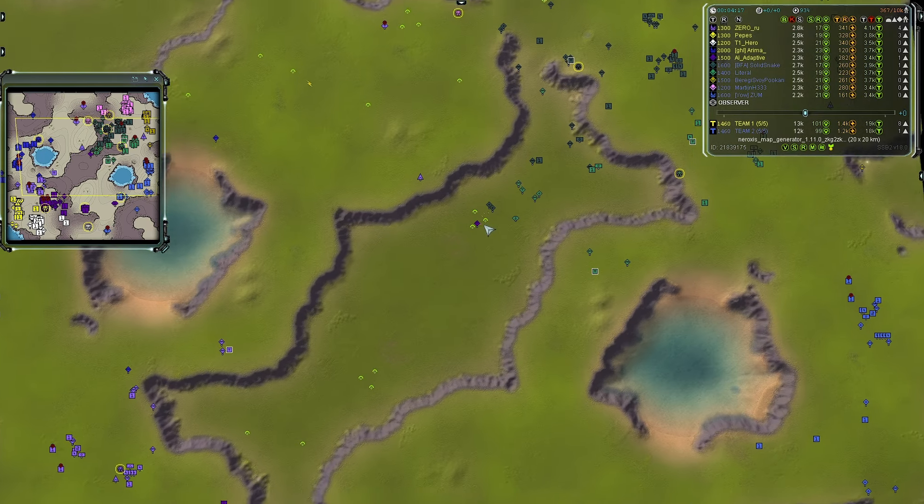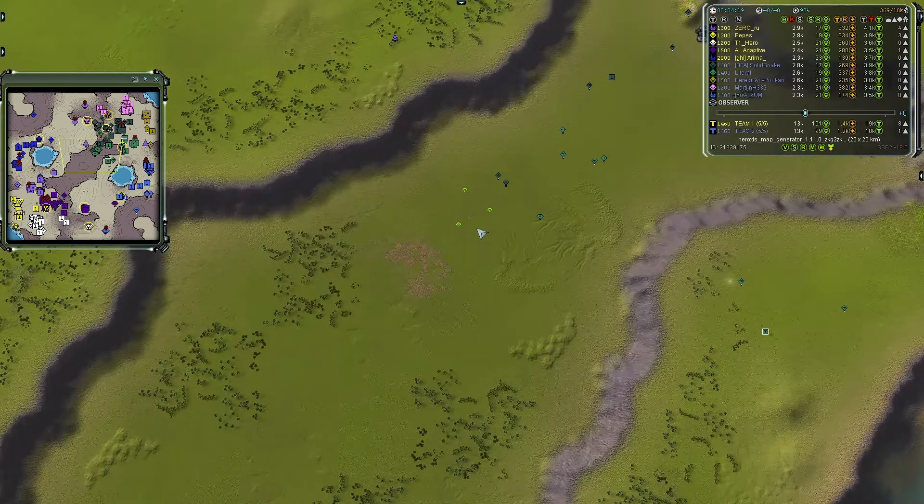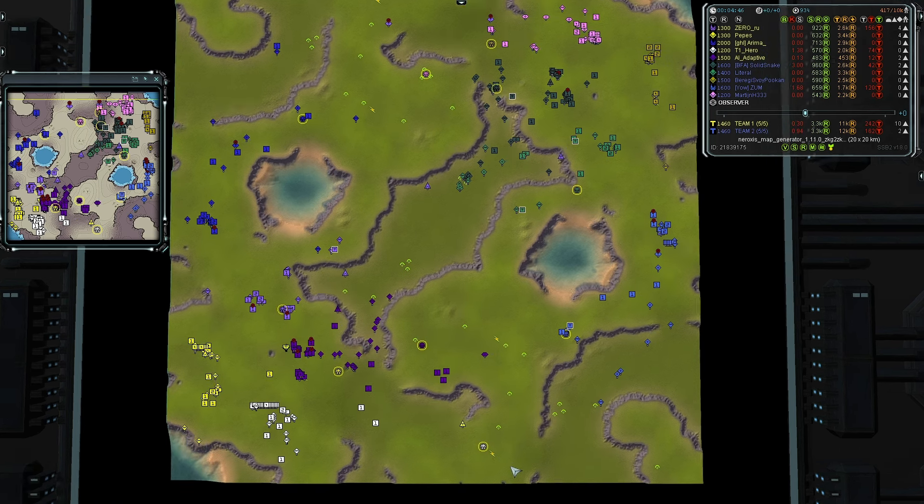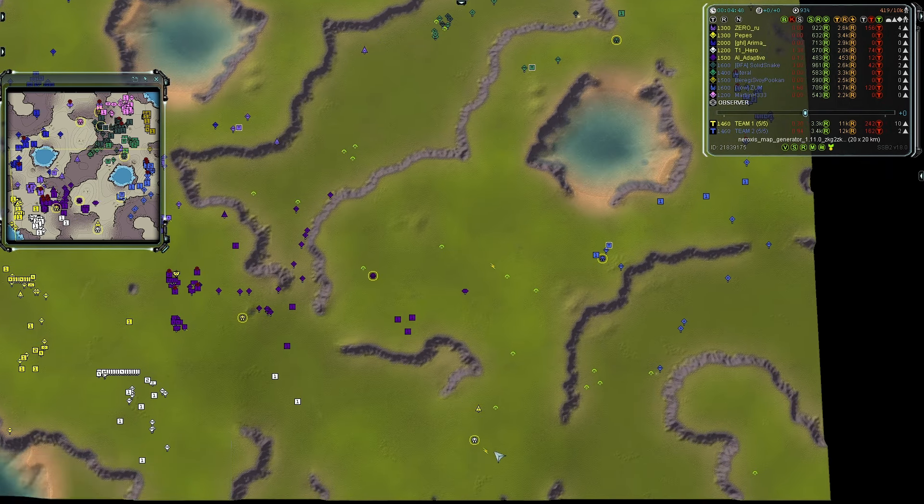We do see team two isn't going to fall for those units. They were able to take out one of them — there's a wreck. It's weird that it's not showing me a reclaim value; everything else is showing one. Anyway, we do see some tussles from commanders: T1 Hero bapping away a couple of scouts.